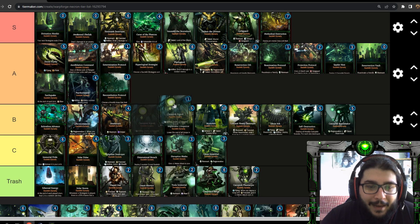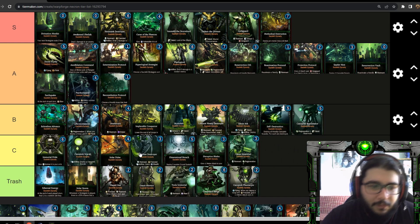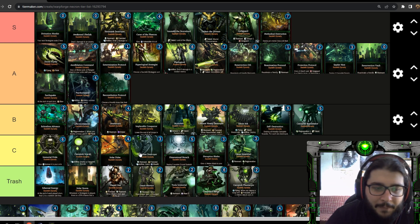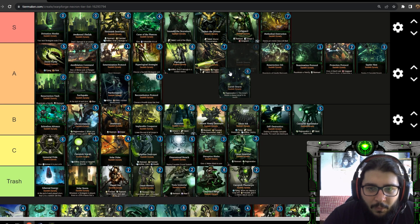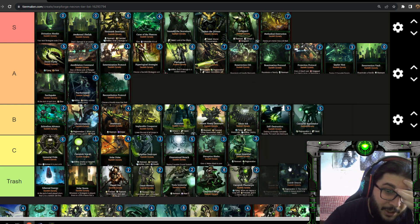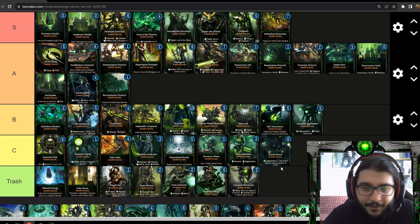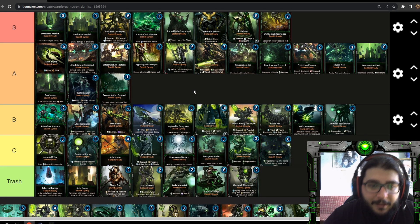The Canoptek Scarab is a one-one with the ability to multiply — just a weaker version of Spider Nest. Individual scarabs go to C tier because they're too easy to take care of and probably won't be able to multiply. If you're building a scarab swarm, use Spider Nest instead. Scarab Swarm is an eight-eight at six energy with regeneration three, but its melee attack always equals its health and it has zero ranged attack — trashy. I'd put it in C tier since it's more annoying than the Trash tier cards, but still a trap unit.